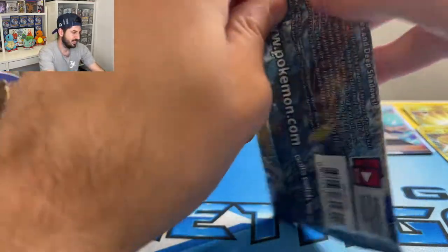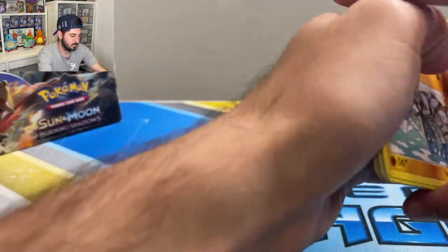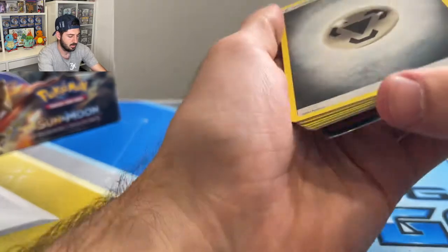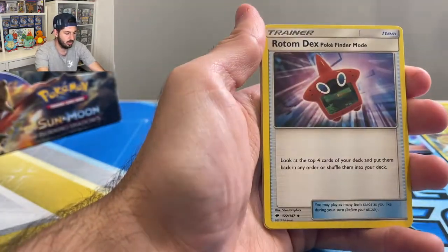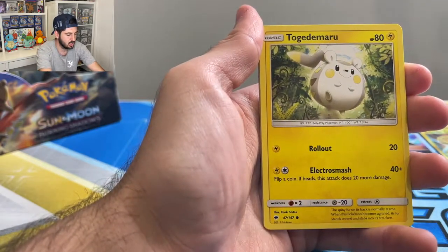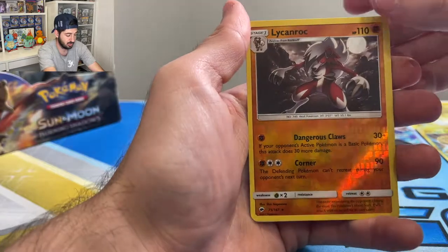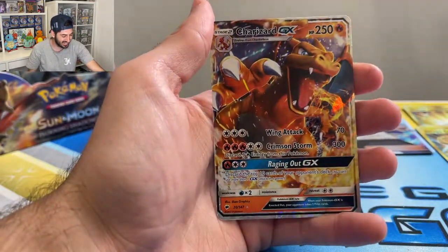These packs are weird, this box must have been pretty banged up. Simipor, Togedemaru, Wimpod, Rattata, Magikarp, reverse Lycanroc, and a Charizard GX!